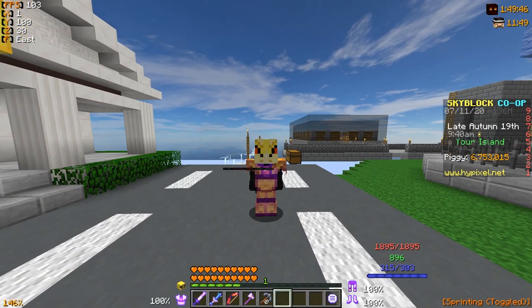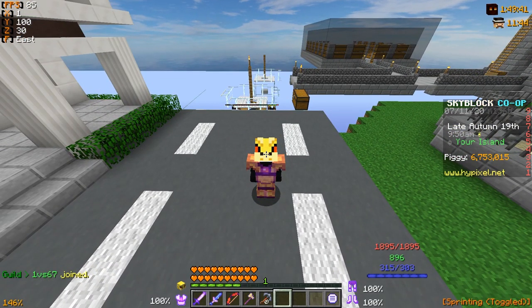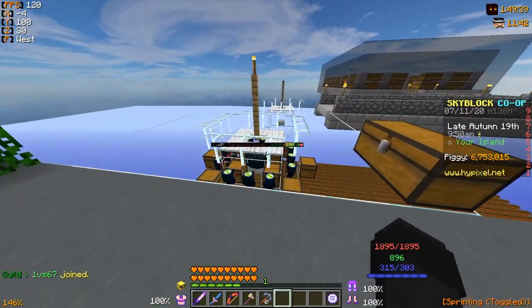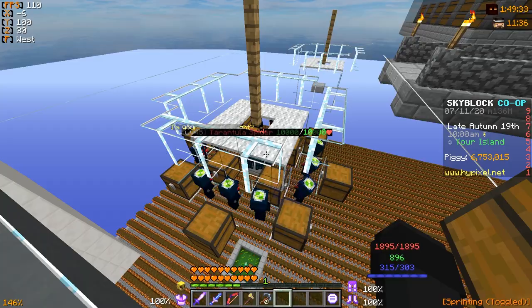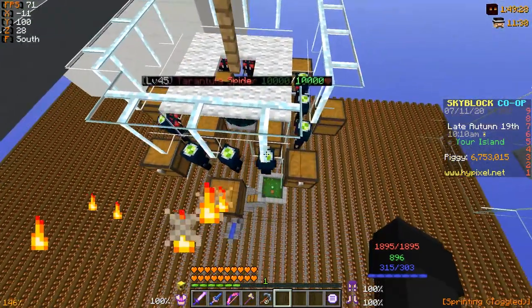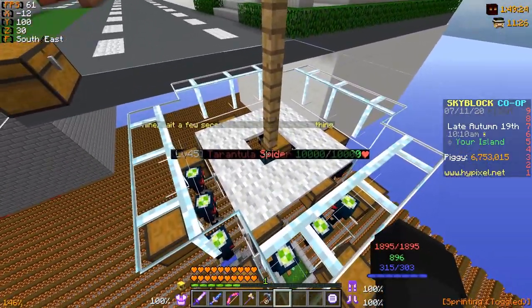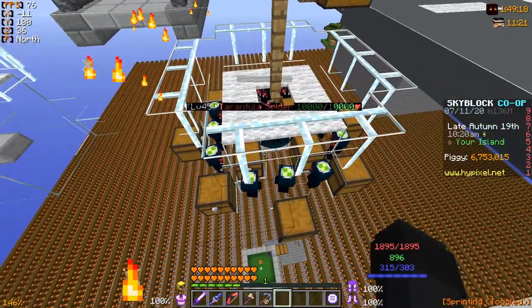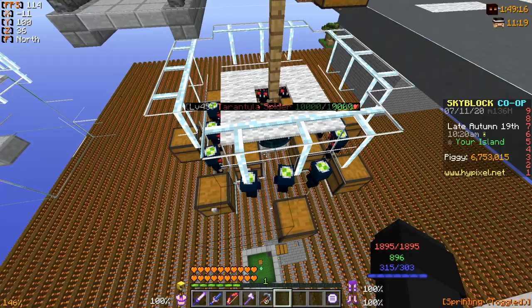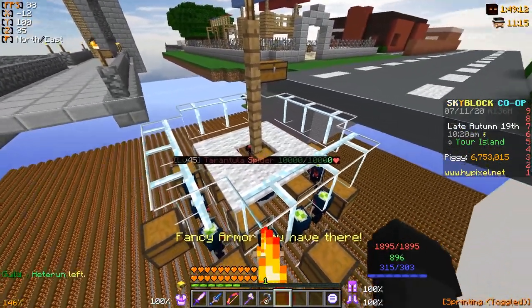As you can see, we're here on my skyblock island, and right behind me is a little minion setup that I covered in a separate video, and that's what we're going to be talking about today. The first minion setup involves using higher tier minions — these are more prestigious because they're really expensive to craft. Each one of these tarantula spiders gives you a lot of different mob drops, and that's what makes them so good.